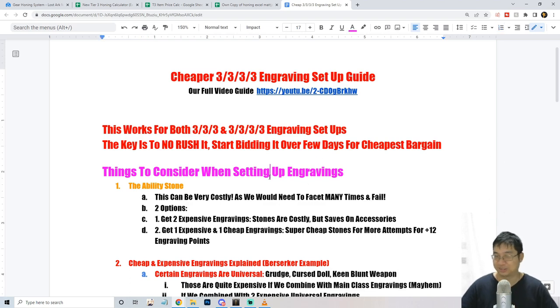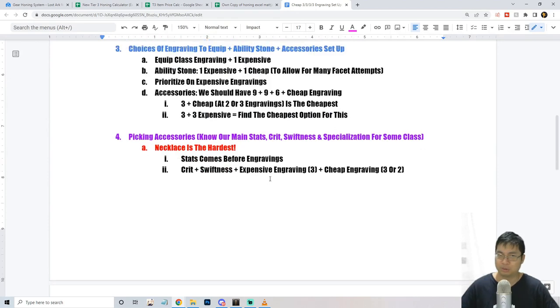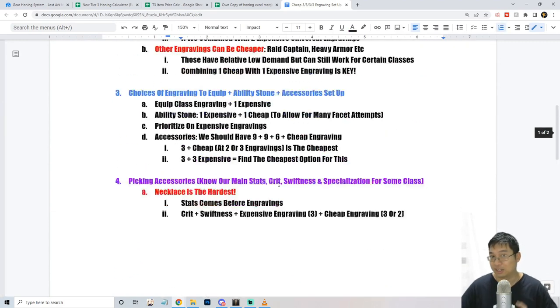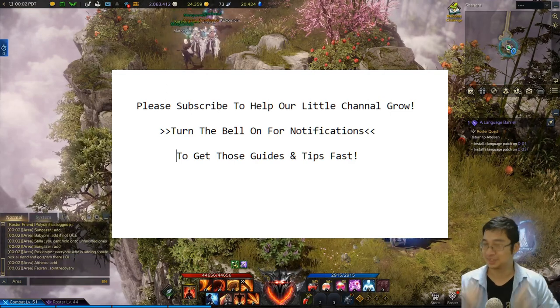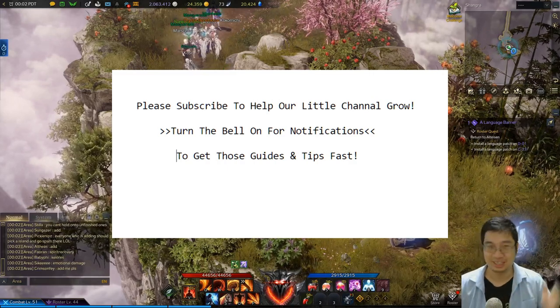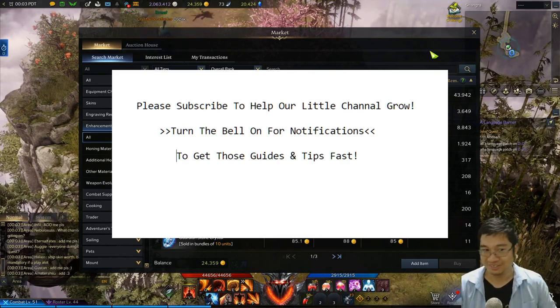Hopefully you found this video helpful. I'm figuring things out myself and Korean or pro players may have better setups, but I wanted to share my thought process for getting the cheapest engravings. If you have tips or insights, leave a comment — would you go for maximum damage or something defensive like Heavy Armor? I believe the global server Heavy Armor price is high because players prioritize surviving over damage. Subscribe for more guides and tips as I discover them — let's have a great time in Lost Ark!